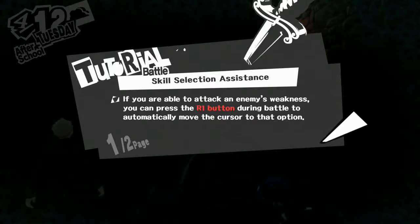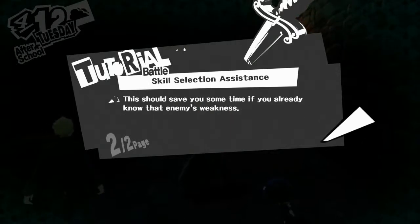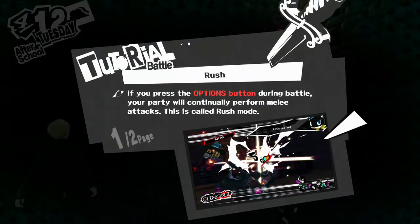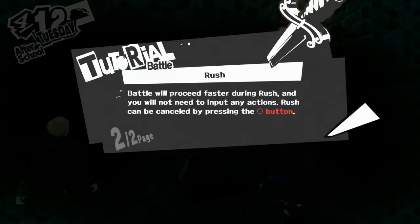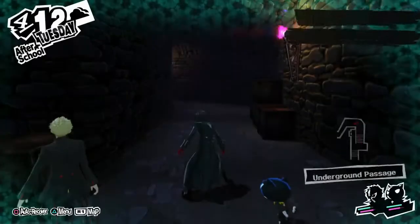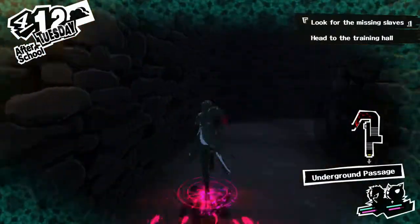You can either set a particular course of action for them, or choose to control them directly. Tactic changes can be done by selecting stats on the triangle button menu, or by pressing L2 on Ren's turn, then selecting the tactics option. If you are able to attack an enemy's weakness, you can press R1 during battle to automatically move the cursor to that option. This should save you some time if you already know that enemy's weakness. That's really cool! I'm just gonna let Morgana do what they want, because they're pretty cool.